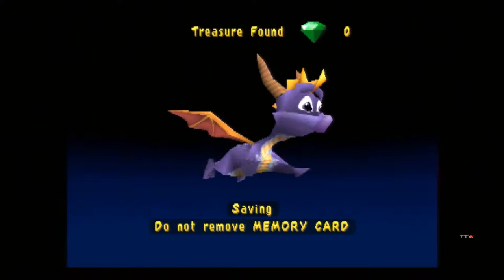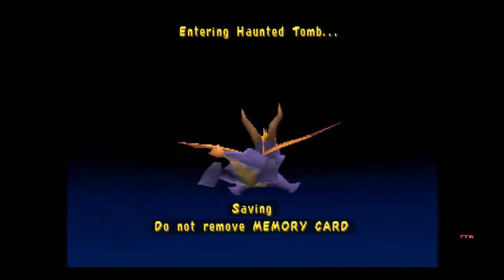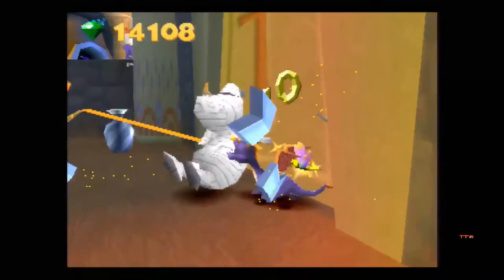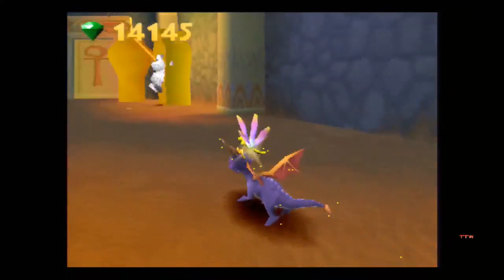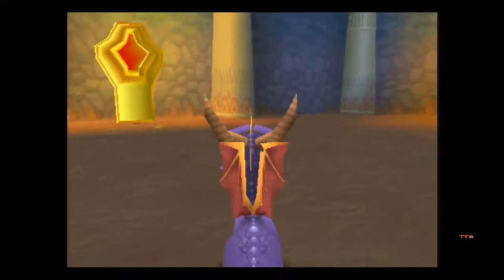Hey everybody and welcome to part 22 of Spyro Year of the Dragon. In this episode we'll be going to Haunted Tomb. In the last episode we defeated the Sorceress and finished off Dino Minds. So all we have left is this level, then the Sparks level, and then we can move on to the super bonus round. Next episode, hopefully, will be the finale of this let's play and then I can start working on some new projects for you guys. I have a fun game in mind that I want to play.